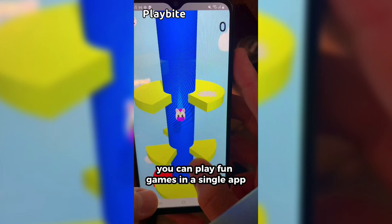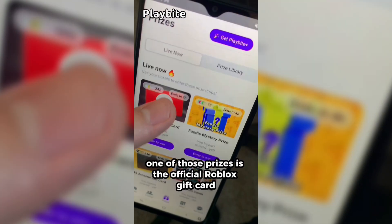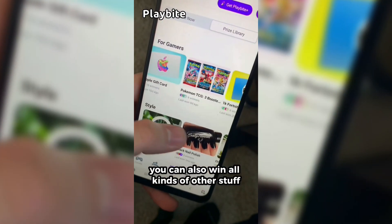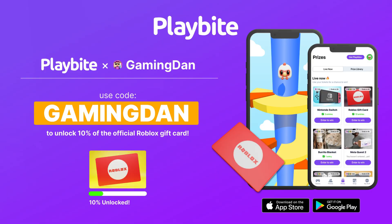But if you are ever in need of Robux, go ahead and download this app called Playbite. It's like an arcade on your phone. You guys can play fun games and win prizes for playing these games. One of those prizes is the official Roblox gift card. You can also win all kinds of other stuff from electronics to snacks to cool fidget toys. Go and download Playbite today, linked down below, and also use code GAMINGDAN. By doing so, you'll be 10% of the way there to earning your first $10 Robux gift card.